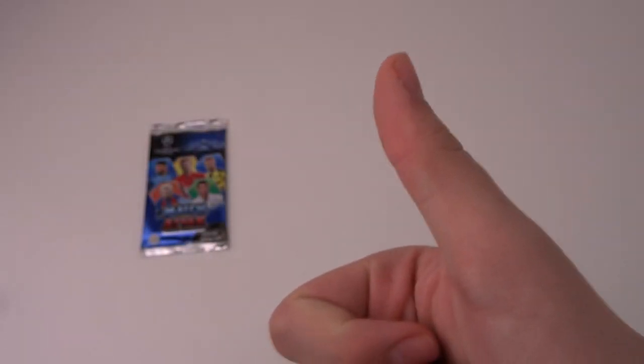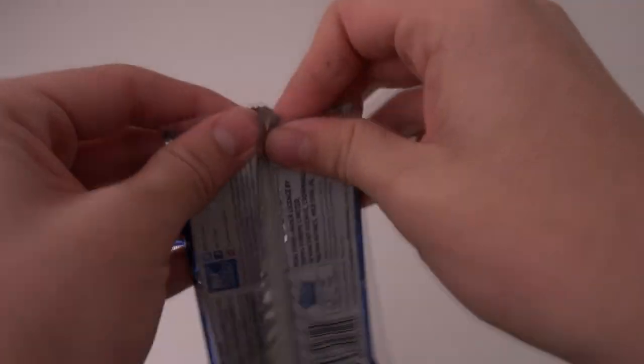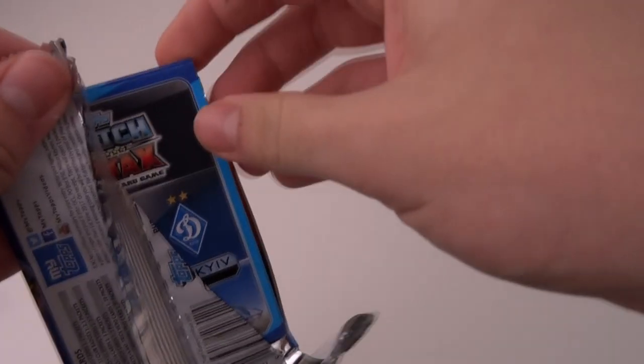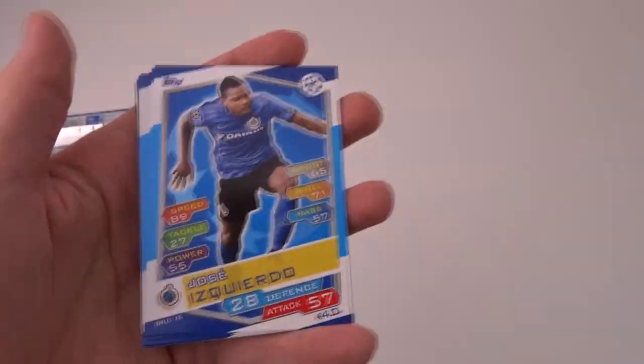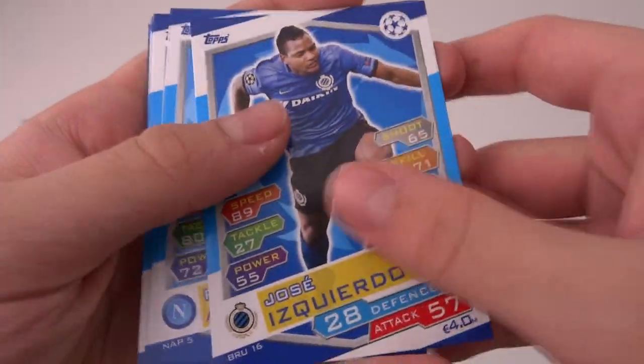Before we get into this, smash the like button if you want to, and also subscribe if you want to, because of course you can do that after you've enjoyed the video's content. It looks like I've got a Dinamo Kiev forward insert in this pack. We've got Ozyokup — I've never seen this one before — and Jose Izgoreva.